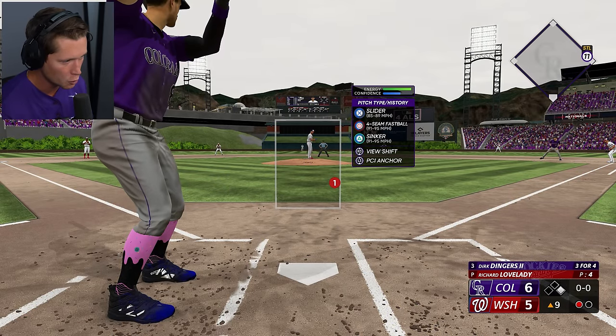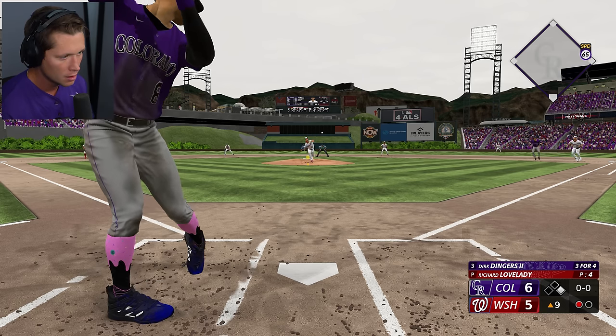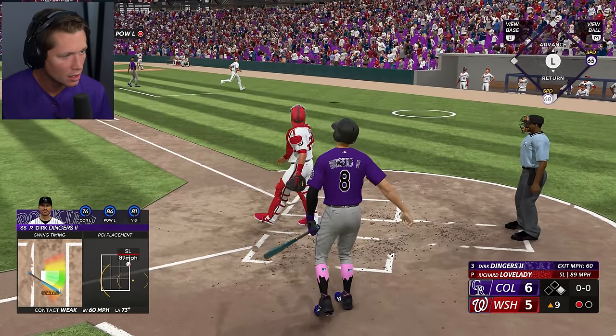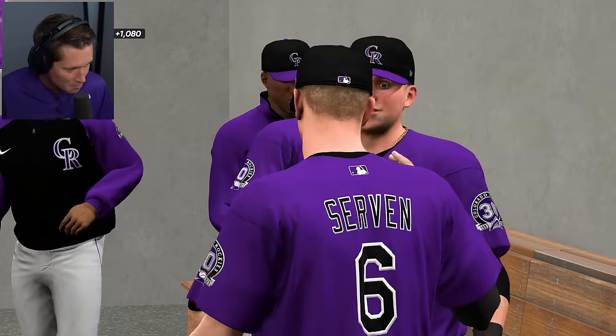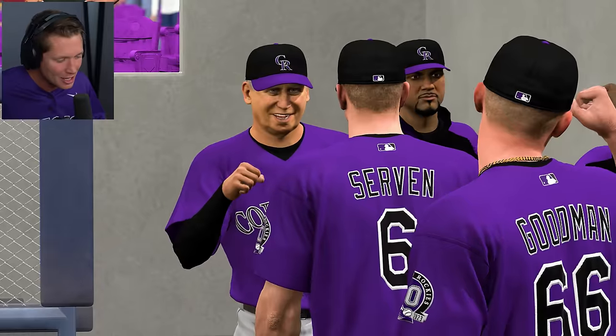Top of the ninth, got a guy on first base. Slider force him in, sinker from Richel Lovelady. Did he just say 'hey big mama, we need you'? That threw me off — I'm pretty sure our third base coach just called us big mama. But we ended up getting the win anyway — we'll take it. Hope you guys enjoyed, I'm going to see you guys in the next one.